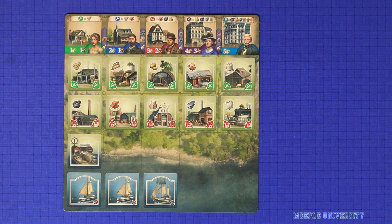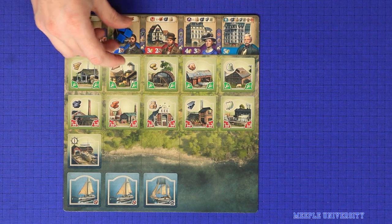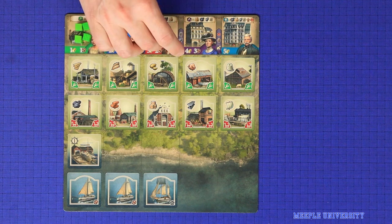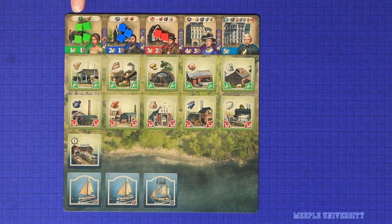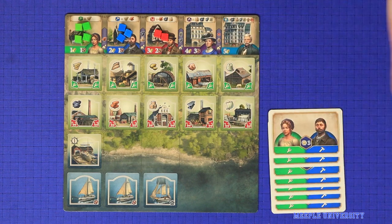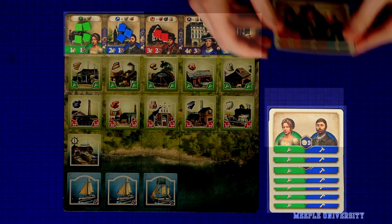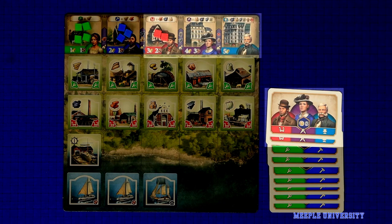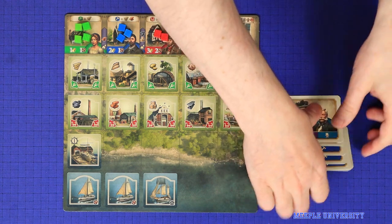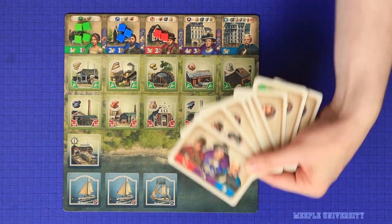Each player then takes their starting population from the common supply: four green farmers, three blue labourers, and two red craftsmen. For each population cube the player draws one of the matching population cards, and so each player will begin the game with seven uneducated worker cards and two educated worker cards. These go into the player's hand and are held secretly, away from the other players.